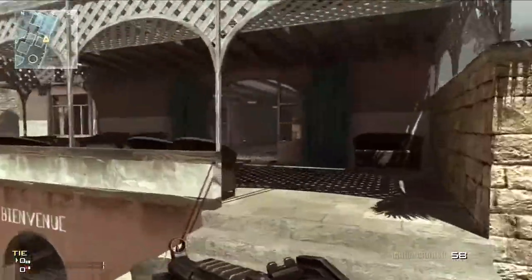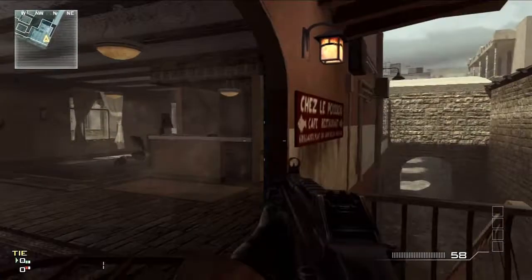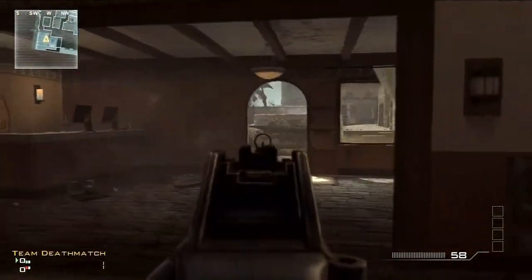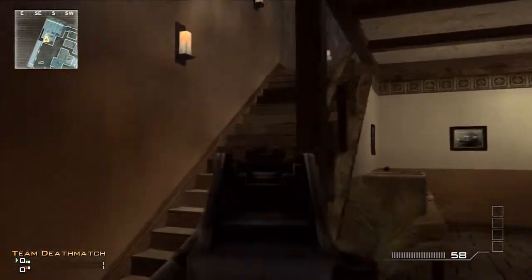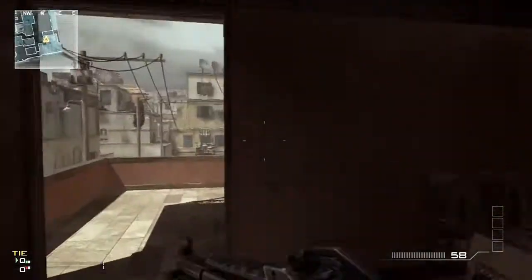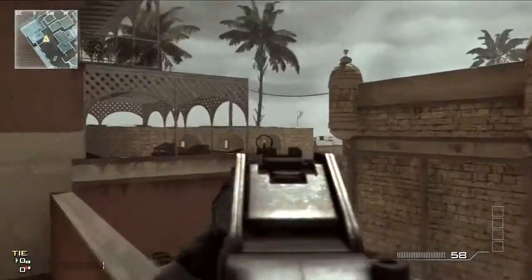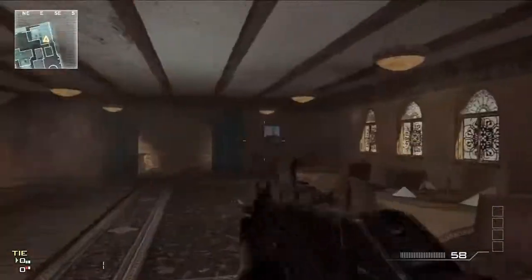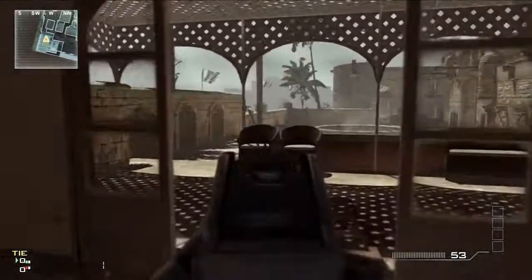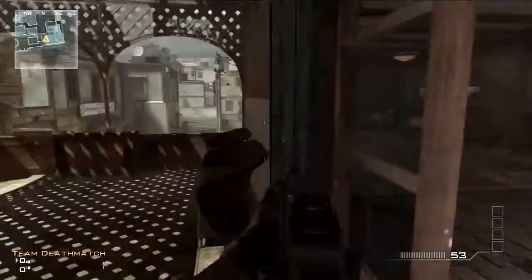Let's take you through C-Town. This building right here — camper spot number one, campers' paradise. Entrance to this building: you come through that door, come through that door, and that only leads to one set of stairs. Snipers like to sit up here and snipe down there, down that hallway, and out here — this is where snipers like to go and camp.